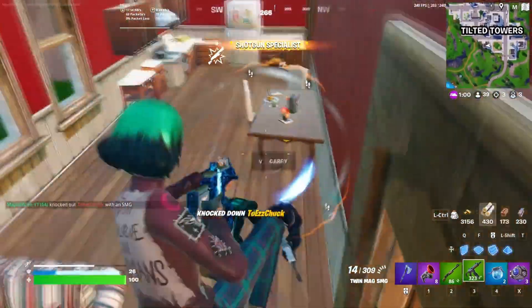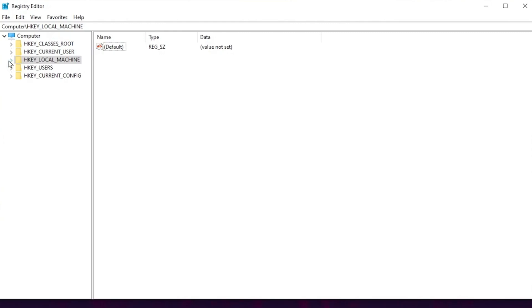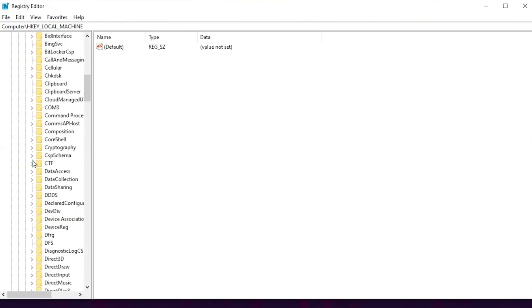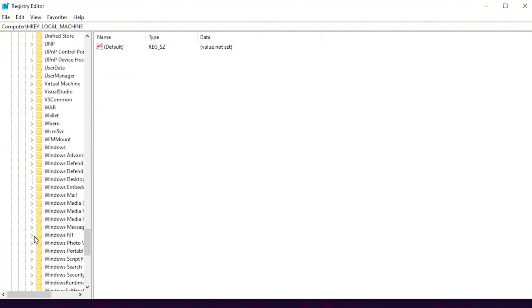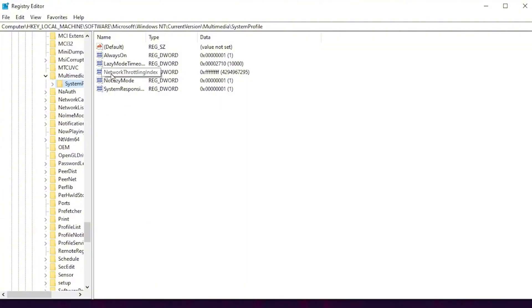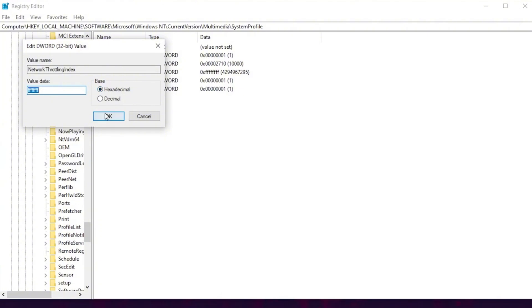Now in the next registry setting, we are going to disable the network throttling on our Windows to optimize our network. For that, go to HKEY_LOCAL_MACHINE, Software, then Microsoft. Scroll down and find Windows NT, click the drop-down, go for Current Version, scroll down and find Multimedia, click the drop-down, go for System Profile, and there you will find Network Throttling Index. Right-click it, go for Modify, type FFFFFFFF, select the base as Hexadecimal, then click OK to save the settings.